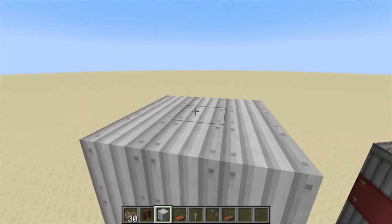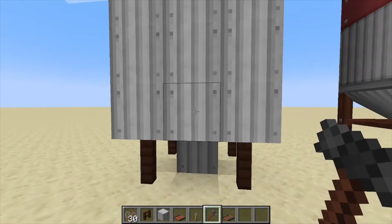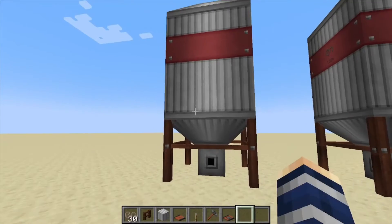We went a little too far, but there we go. Now that you've got this structure built, hit it with your hammer on the center block and that's going to assemble the silo itself.